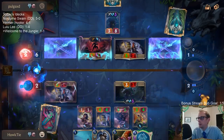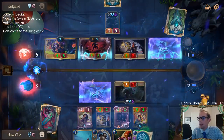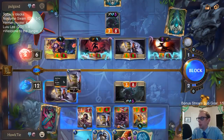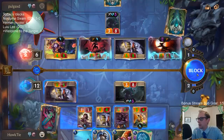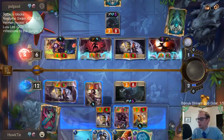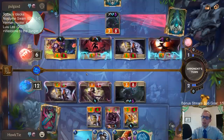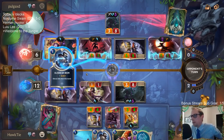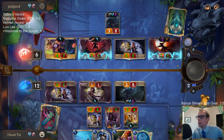Go down to 2. Maybe I take out their Elusive. I mean, either way we're good. I'll just not go down to 2 just in case. Alright, that was a good last card.